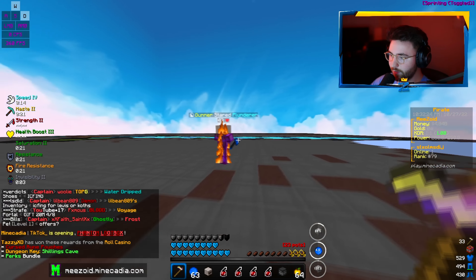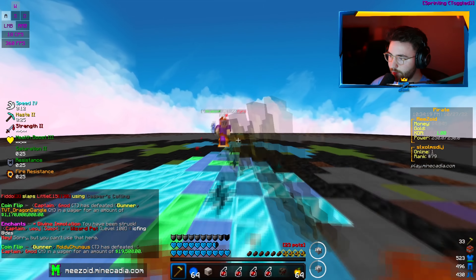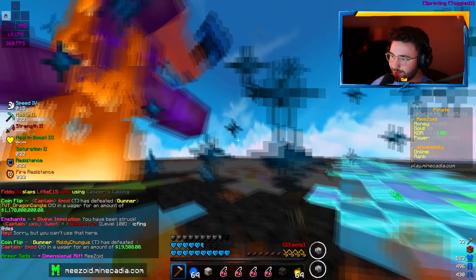Alright guys, we've got another duel right here. This guy's in a Rover set, so we're going to see how that does. I know Rover's pretty good — still pretty good this season. He's got a Hollow as well. We got the Nitro on and I'm ready to go. I put him in a cobweb — that was a bad pearl by him. I still have not had a pot, so I'm doing really well. We're going crazy — this guy's got a Rover God set. I'm killing him over and over.